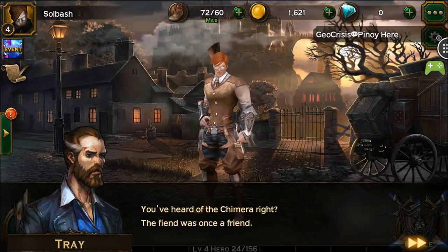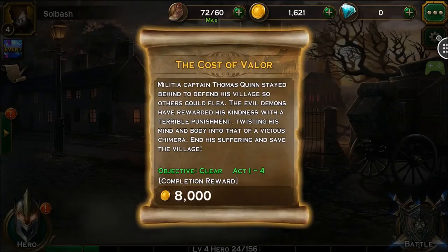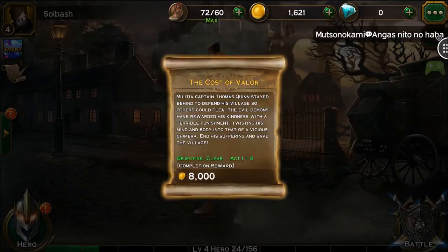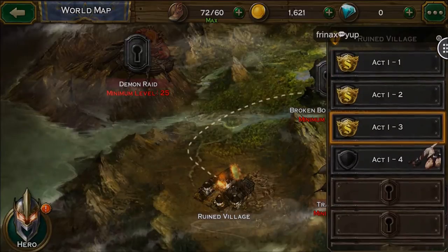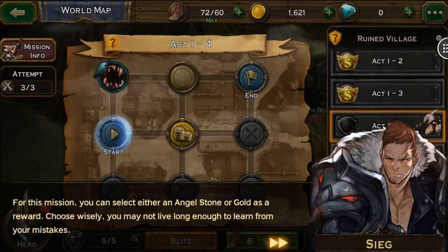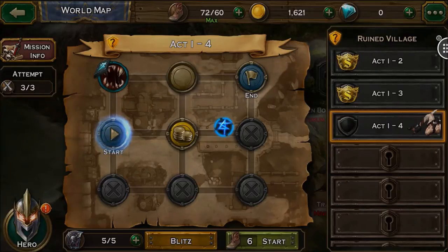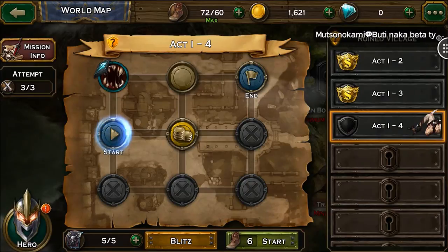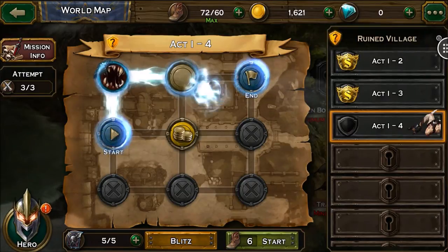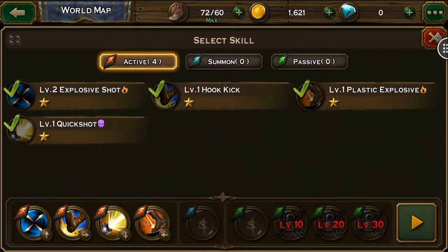An NPC says: 'Are you the newest recruit? You're needed — you've heard the chimera, right? The suffering?' At mission four you can select your angel stone or gold as a reward — choose wisely, you may not live long enough to learn from your mistakes. I'm going to pick the weird angel stone thing over the gold.